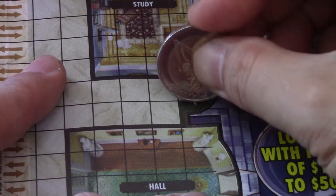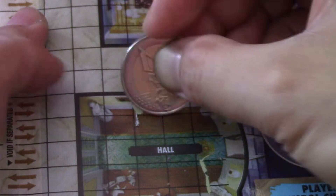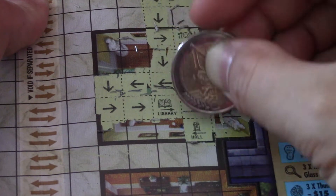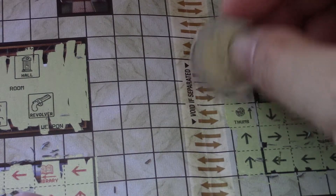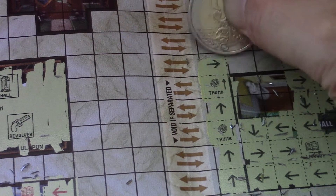Now player 2. Green is the character. Dining room, library, hall — down by 1. One thumbprint, another one — two. Let's get one more to get another $15.